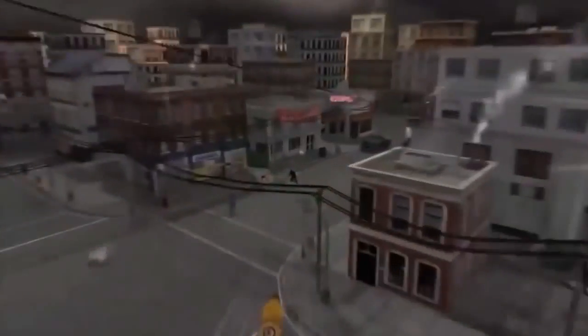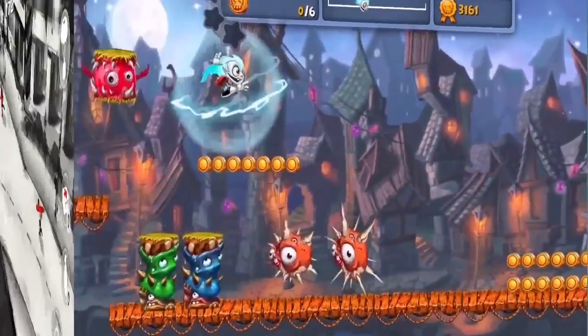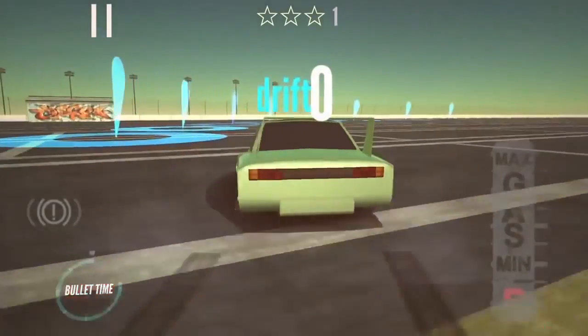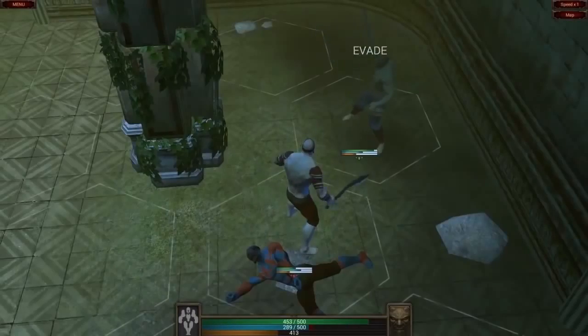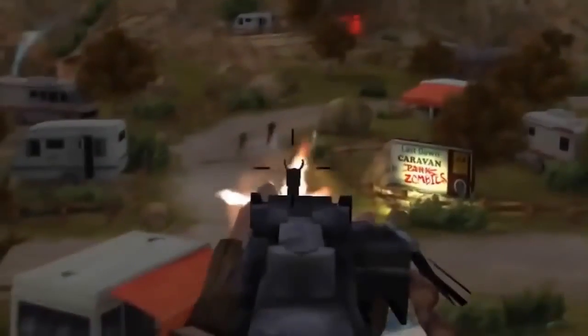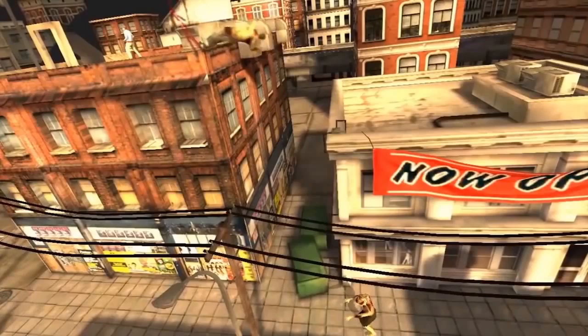Hey there, it's Jay once again with reviews of mobile games from Mob.org. In today's episode: John Woo action, Drift School, a turn-based RPG, a running ghost, a tank race, and of course, where would we be without the zombie apocalypse? Let's go!